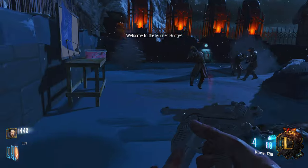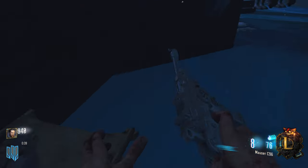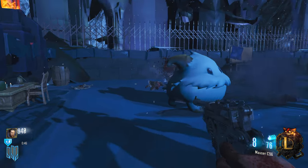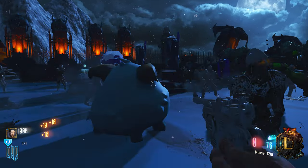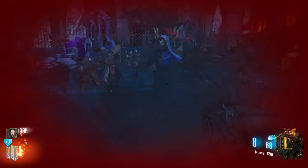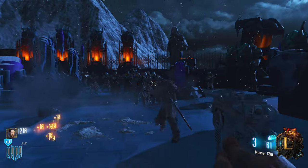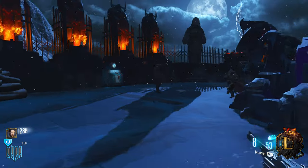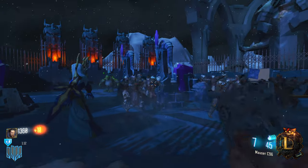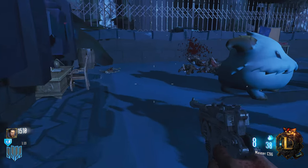Oh my gosh, it's already round three — I think it automatically goes through rounds. Let's get a quick revive and see what else is on this map. Clear debris is 1250. There's a poro! We're gonna get wrecked, I already know, because I only have a pistol. It's a challenge map so it's certainly gonna be challenging. I like the little League icon in the bottom right though, that's pretty cool.